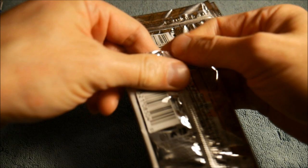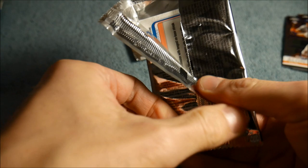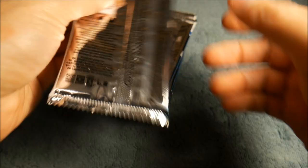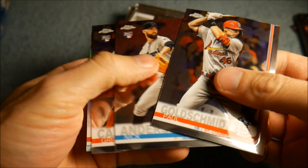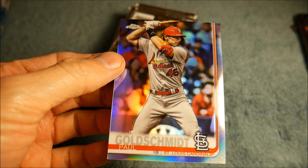I love the autograph pulls on these at 1 in 40 packs. Pete Alonso rookie — really good stuff. We've got a Paul Goldschmidt on the front, and a Paul Goldschmidt refractor on the back — out of 250 for the refractor. Second hit of the video. I should have asked at the beginning of the video how many hits you guys think we're gonna get altogether — as far as numbered cards, autographs, and all that. I would be surprised if we got more than five.